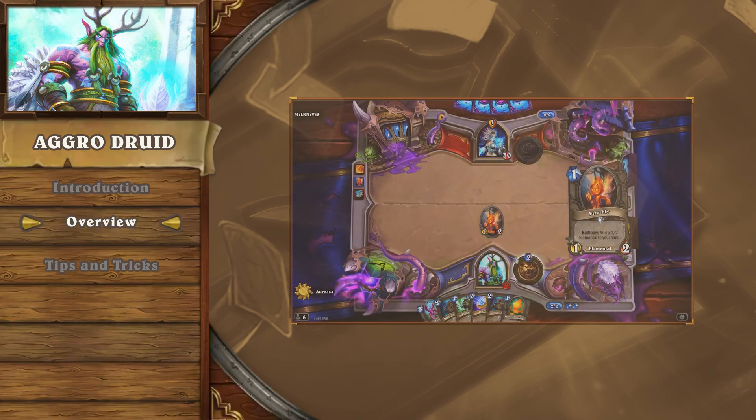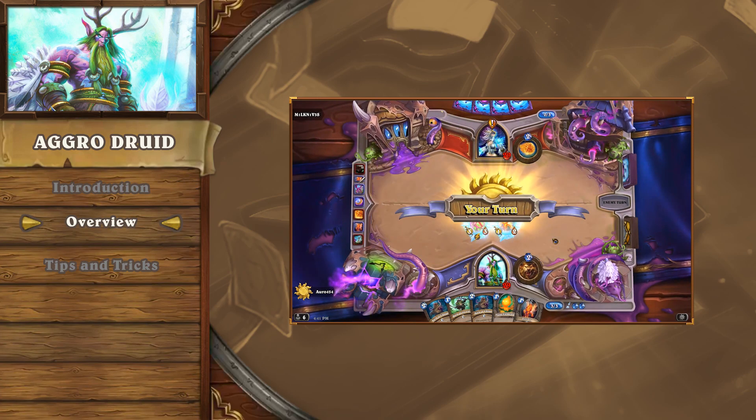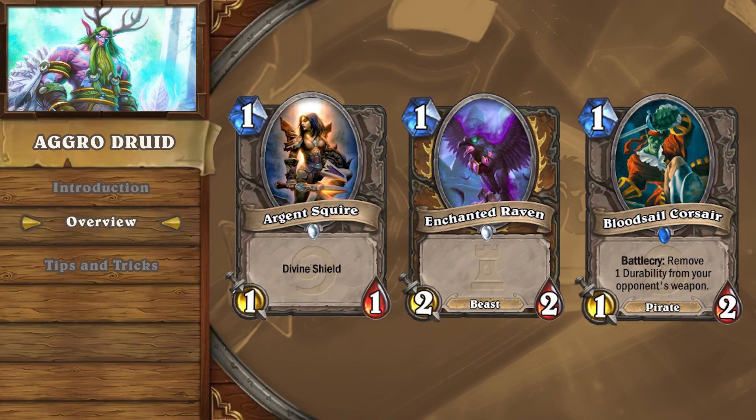The strategy behind aggro druid is fairly straightforward. You're looking to develop a strong board as early as turn one. From this powerful board you proceed to snowball into an overwhelming position as early as turns two and three. The mulligan priority should be to favor one drop openers like Argent Squire, Enchanted Raven, or Bloodsail Corsair. If you've got a turn one play secured in your mulligan options, then you can start to anticipate how you'll curve out and develop the board as the game progresses.